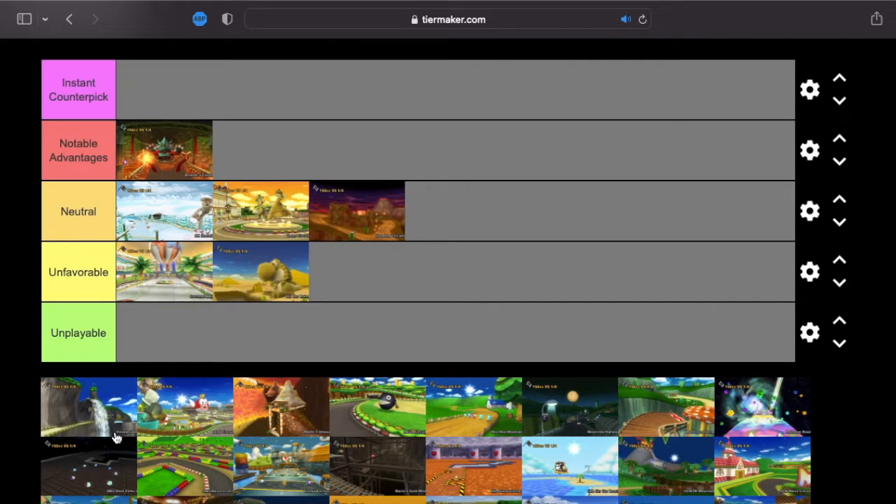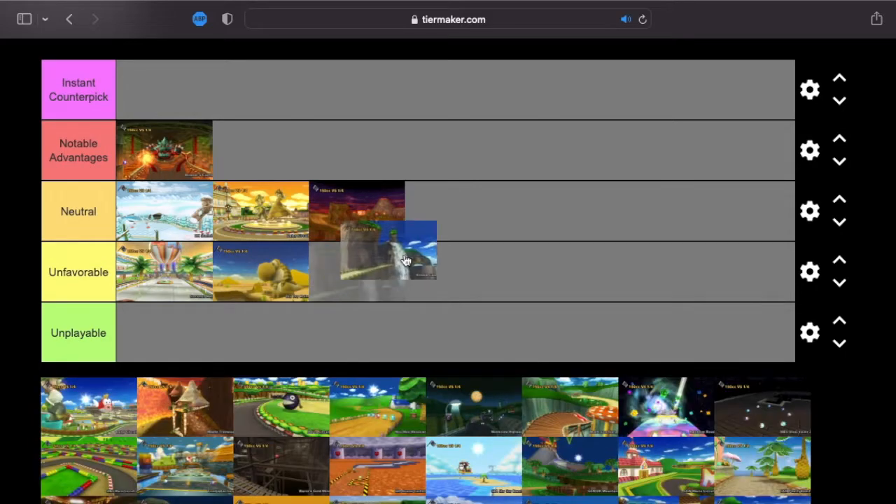Next up, Koopa Cape — I'm leaning towards notable advantages because there are some pretty sharp turns. There's that one hairpin turn, and the ending including in the tunnel I think is pretty favorable. However, I'm going to go neutral — high neutral — because there are still a lot of straightaways where Funky Kong is going to do well. The water overall is kind of a neutralizer, and I could argue the shortcut at the end you can take a little tighter with Daisy, but nothing crazy.